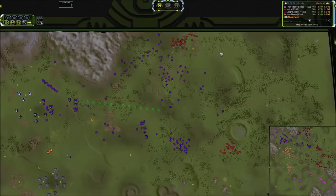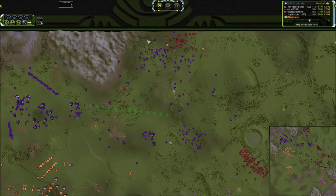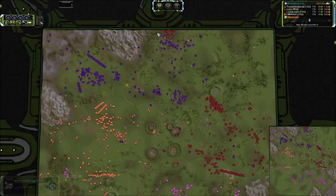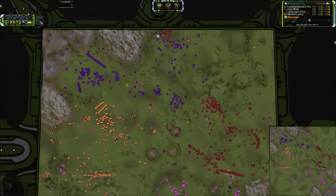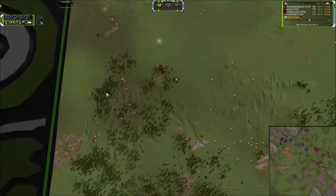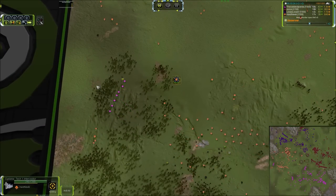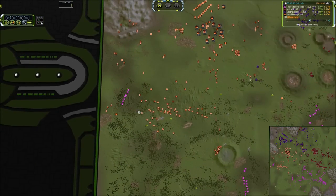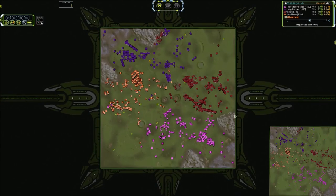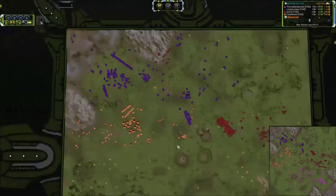Those Mantis did make it around the back and are going to get swarmed, but they're going to take out a few Mass Extractors before they go down. Overall, the distraction was well worth losing that group of units. Panda is pushing some Thams over to the left as well, taking out a couple of Mass Extractors. Going to get swept out pretty quickly, but anytime you can push across and take the pressure off your main base, it is a very, very good thing.